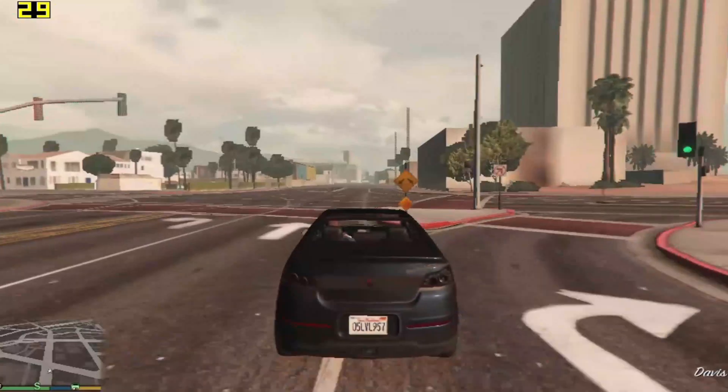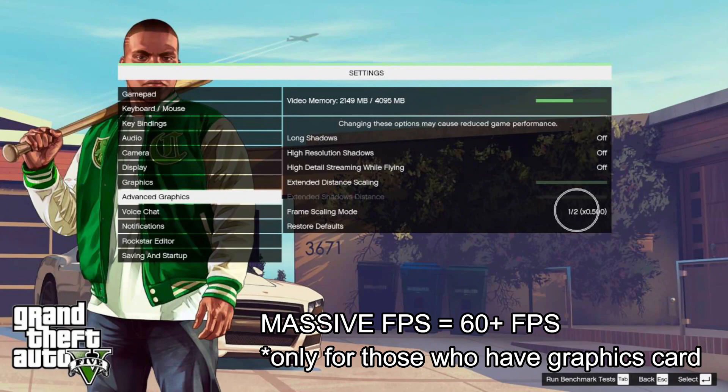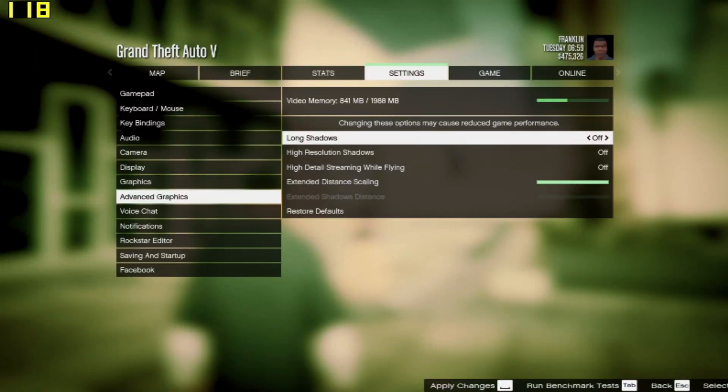If you have a dedicated graphics card, you will find frame scaling mode in the advanced graphics settings. Set it to half and you will get a massive FPS boost. As I have an integrated graphics card, I don't have this option. Sad life.